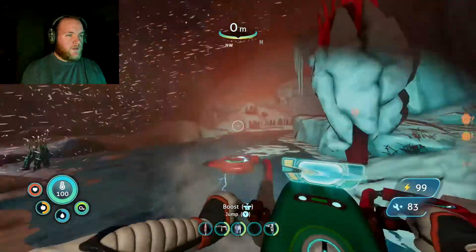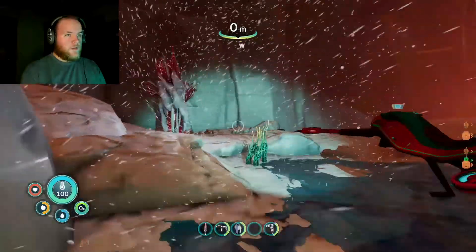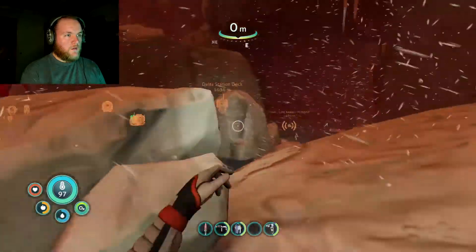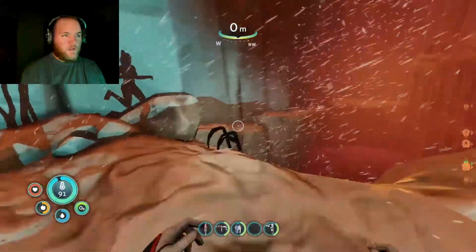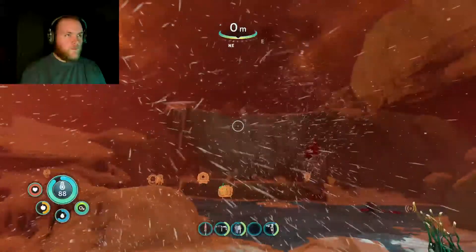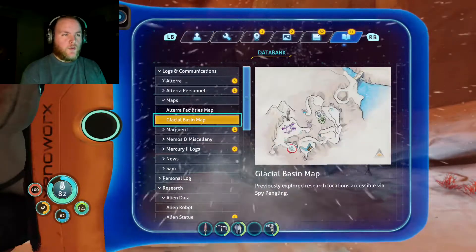Oh, my goodness — let's not break it. There's a light here. The spy pingling areas usually have a little light flashing, and it beeps when you're close.